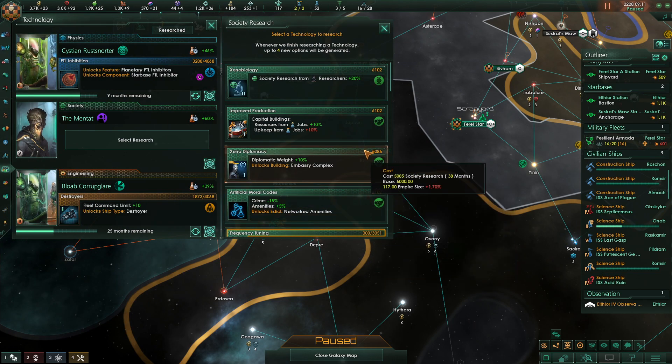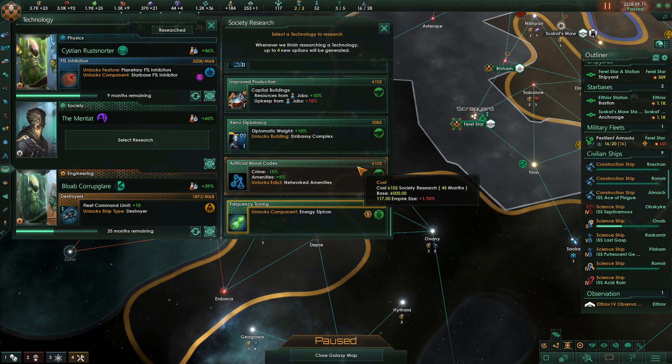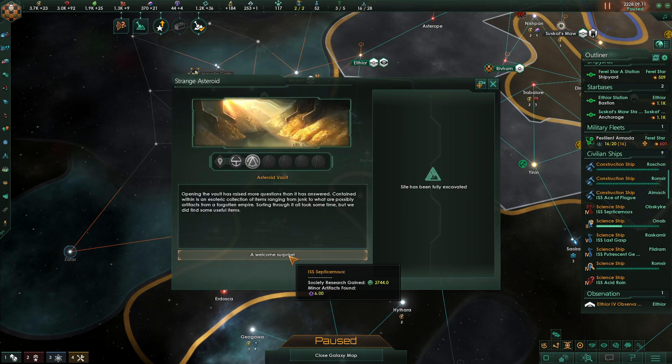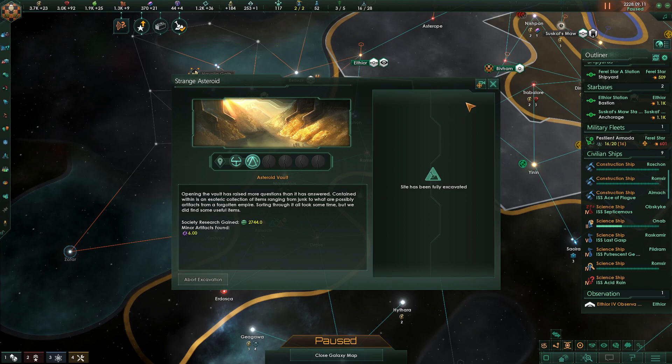Desmond Hall — new research. Crime and amenities? Let's do that. Asteroid Vault: opening the vault raised more questions than it answered. Contained within is an eclectic collection of items ranging from junk to what is possibly artifacts from a forgotten empire. I don't think 'esoteric' is the right word here — I think it should be 'eclectic collection.' Sorting through all of it took some time, but we found some useful items. Give me society research.